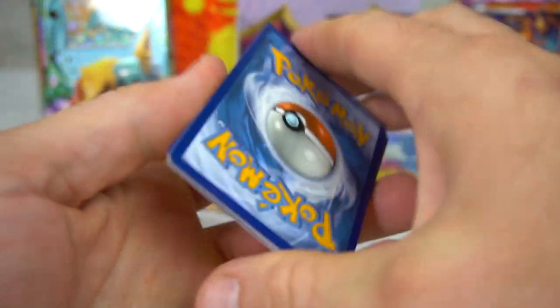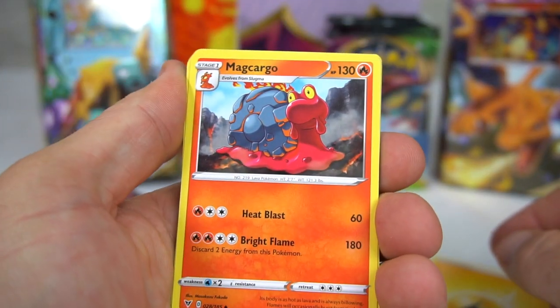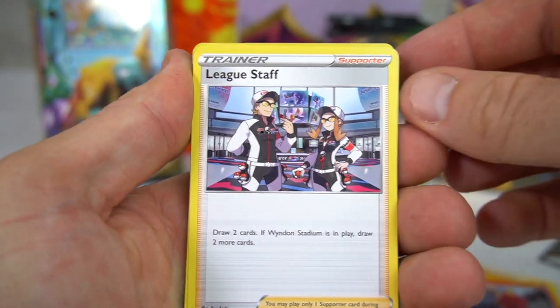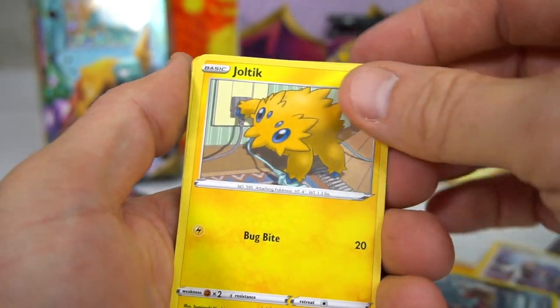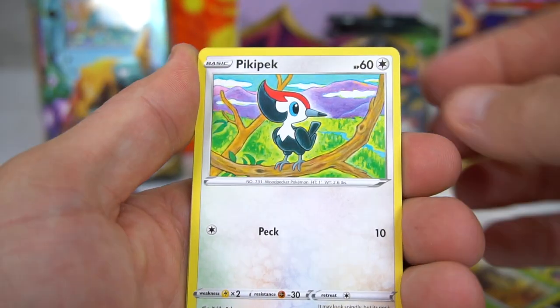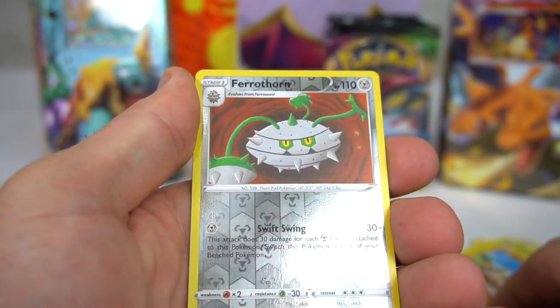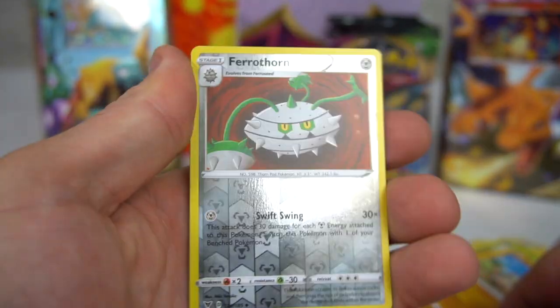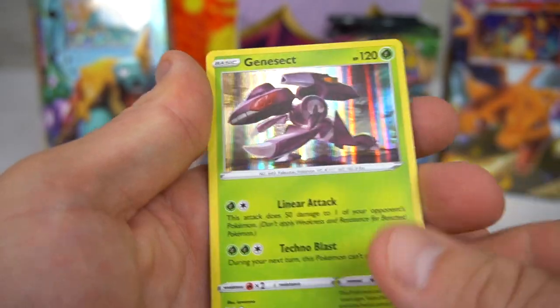This one was almost pre-opened, it didn't glue very well. Fighting energy and lightning energy — Magcargo, League Staff, Krokorok, Joltik, Sandile, Seedot, Pikapek, Mudbray, Ferrothorn Reverse, and Genesect Holo.